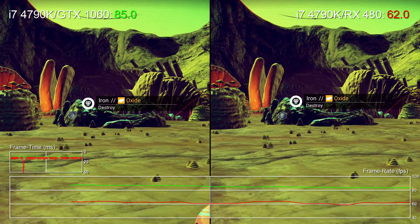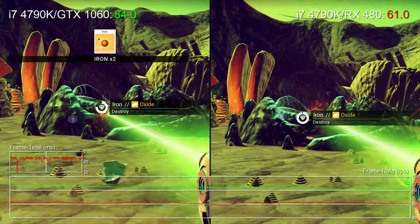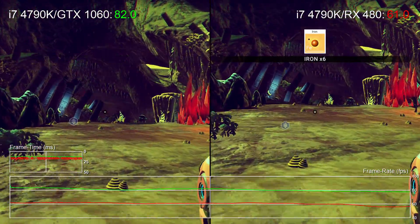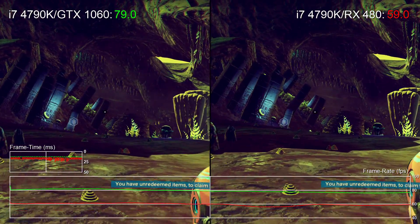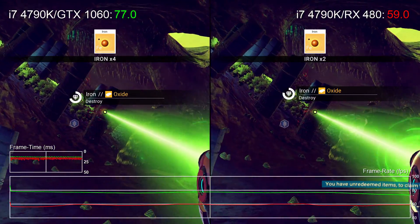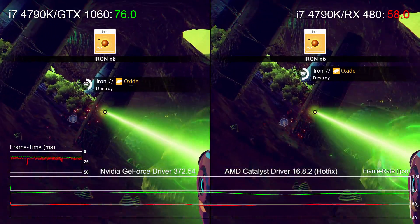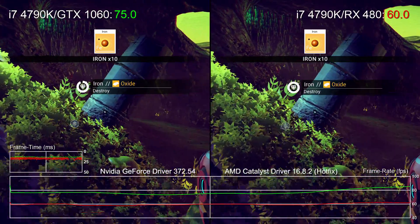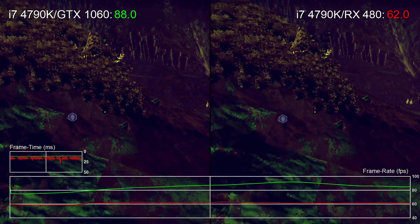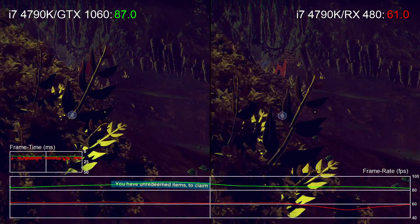Hello, it's Tom with Digital Foundry, with a quick rundown of PC performance with No Man's Sky. To start, let's go with the successors to the GTX 970 and R9 390: the GTX 1060 on left and RX 480 on right. Both cards are updated to their latest drivers as of publishing this video, and we're using the latest experimental build for No Man's Sky, where the patch list brings a number of tweaks to the game.